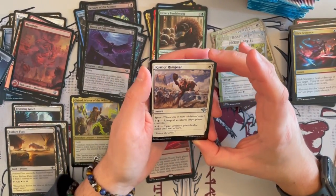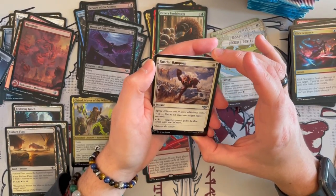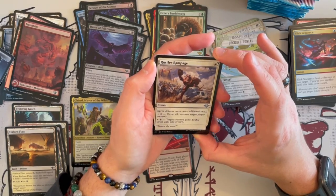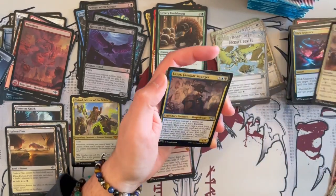Rustler Rampage is a spree instant — first option, untap all creatures target player controls. And then, target creature gains double strike until end of turn. That can be really, really good.